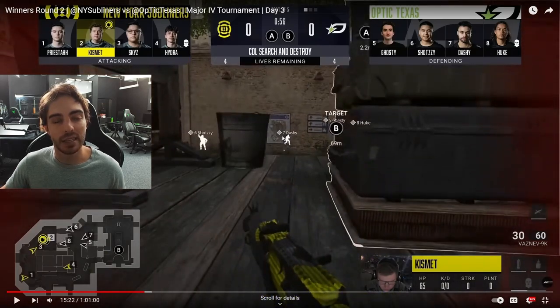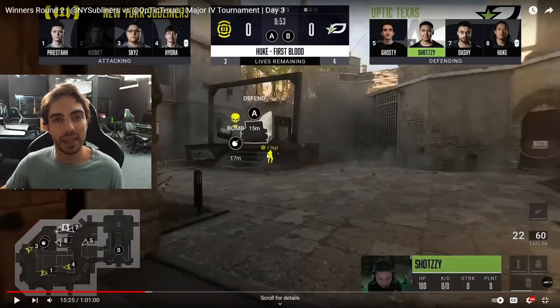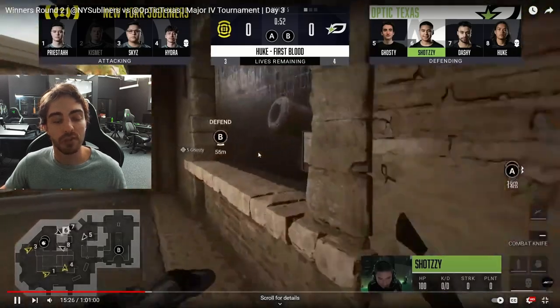Kiz gets on bomb but doesn't plant right away. Shotzi is already throwing his nade, and meanwhile Kyler is throwing his nade as well — you can't even see him in the picture. The nades get thrown, Kyler gets a first blood, and that's a really good first blood for us with the bomb down. Bomb is not planted, we know bomb is down, and we got a free first blood from our angle.